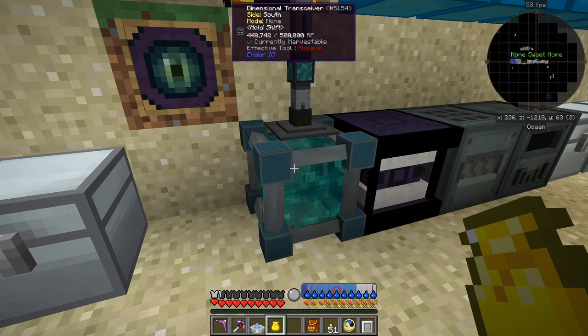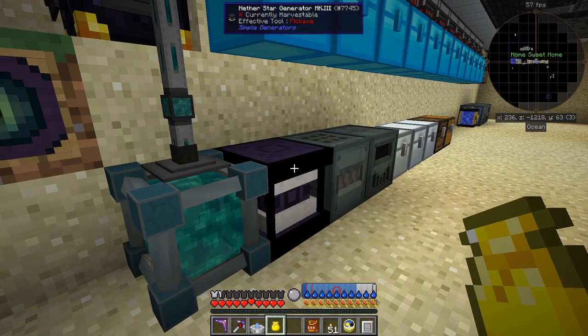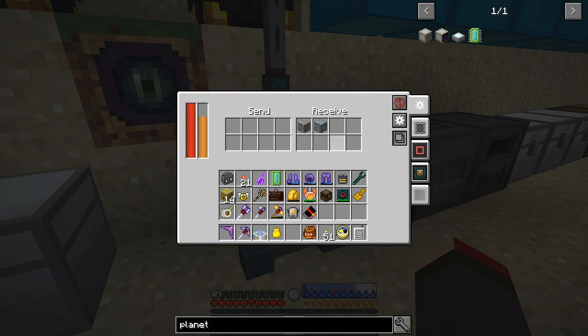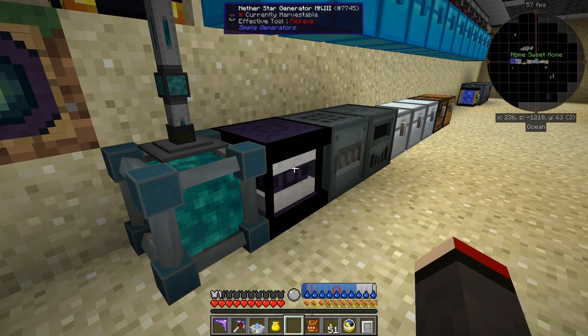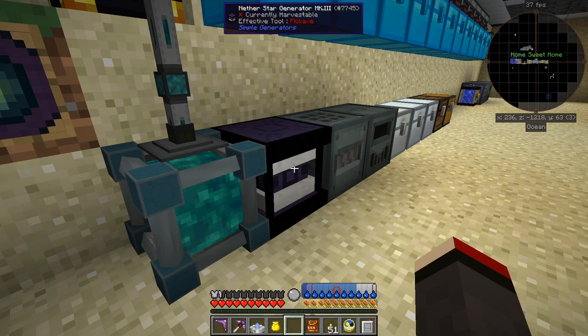I've got a dimensional transceiver here and I'm feeding it from a nether star generator. When I look at it, I'm getting items in - that's fine - and the power is coming in and going out. But you'll see that the maximum IO is 40,000 to 41,000 RF per tick, and the nether star generator can generate 99,000.